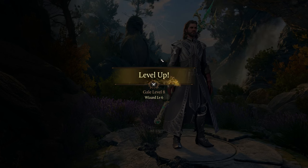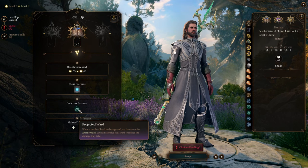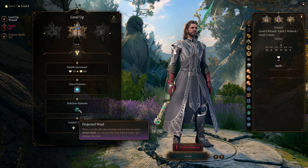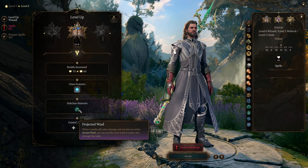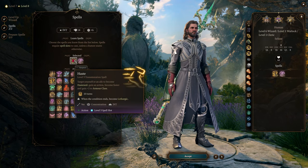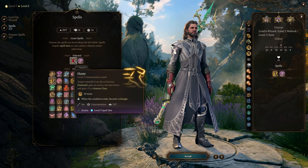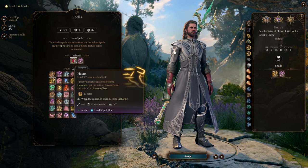At wizard level 6, you gain Protected Ward, allowing you to use one layer of your Arcane Ward to protect an ally from taking damage. Not a bad ability honestly, but I tend to save those ward points for myself. Regarding spells, consider taking Haste, which grants you an extra action and also increases your movement speed, enabling you to cover more ground and provoke more opportunity attacks.